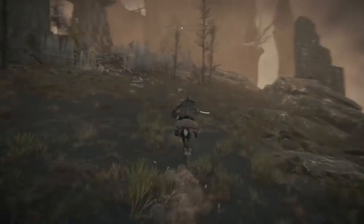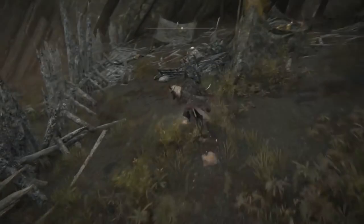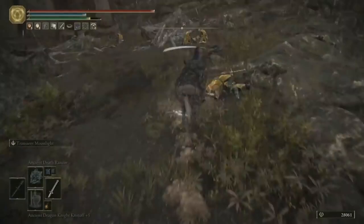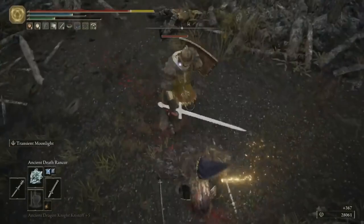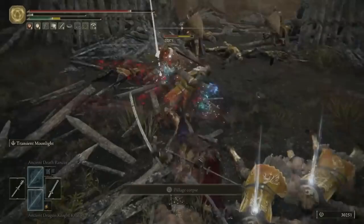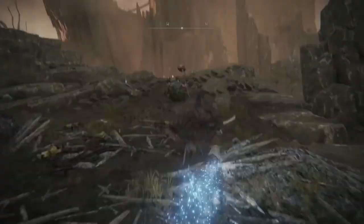As you start heading west towards this tower, you'll see a battlefield with a load of soldiers mourning their dead. Kill them all. And as I'm clearing them out, great tip for you here: use any items that increase your item discovery, such as the Silver Fowl Foot, and also the Arcane stat increases your discovery as well. The reason you want to do this is that this is a great farming spot for Smithing Stones. These guys will drop Smithing Stones 3, 4, and 5 quite frequently, and there's loads of them in a big group — they're really easy and really quick to kill. So if you need to farm some mid-game Smithing Stones, this is a fantastic area to do so.